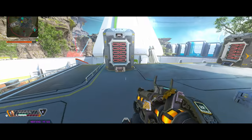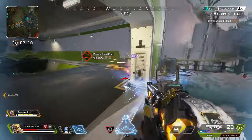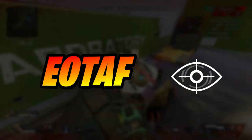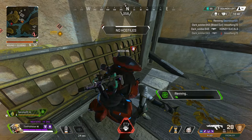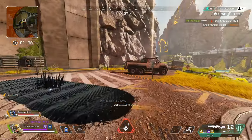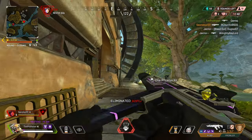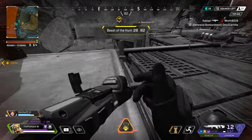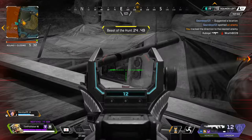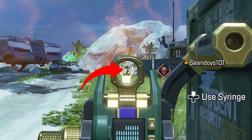Bloodhound's tactical, Eye of the Allfather, is what the hound was previously best known for — the scan. If you are returning after a long hiatus, Bloodhound's tactical scan is not quite as strong as it used to be, but it is still pretty effective if used intelligently. It is a 125-degree cone of scan that, when it contacts enemies, traps, tracking clues from the passive, and even loot ticks, highlights them through walls for you and your team. The maximum range is about 75 meters, and it goes straight out and up, so aim down slightly if enemies are below you. It displays how many enemies, traps, or objects were scanned at the top of your screen, and also gives scanned enemies an indication they were spotted. The active scan timer is one second for the full body, and the tracking diamond lasts three total seconds on enemies. The cooldown is 25 seconds.